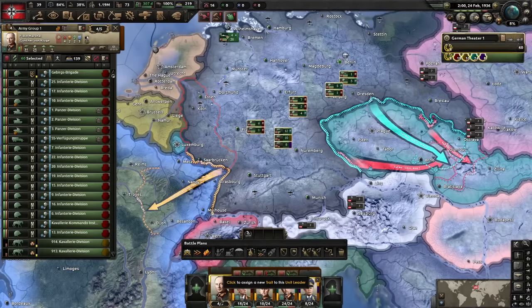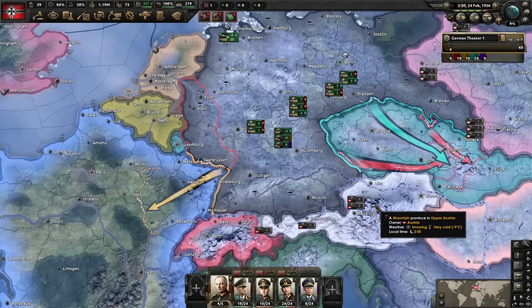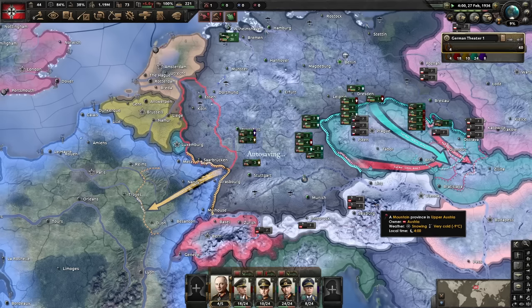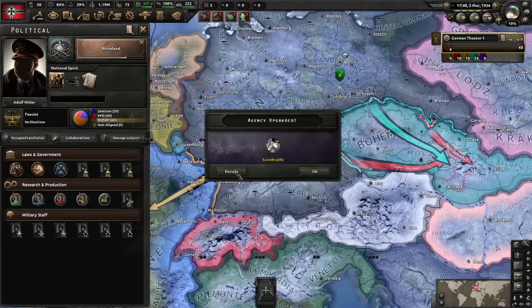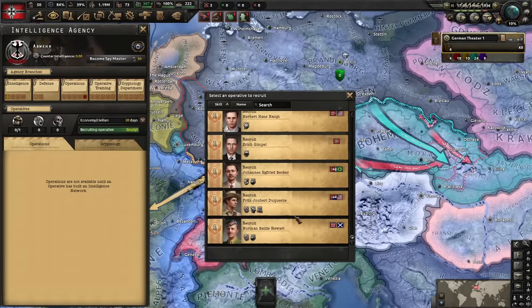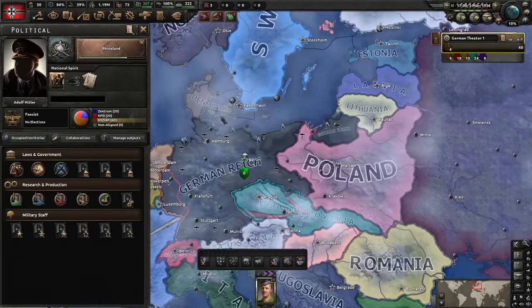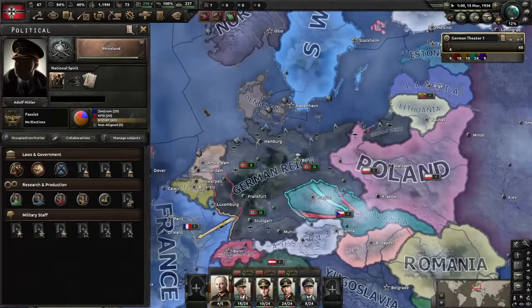12 of the 30 cavalry divisions that we recruited have been assigned to the border with Czechoslovakia. Another eight move to an airport north of Dortmund, and the remaining 10 will mend the border with France. The next thing on our to-do list is to dismantle the exits, which we can do right away since the faction has no other members. At the same time we get our first operative and order him to build a spy network in the Soviet Union. We don't need to do that to achieve our goals for the run, but it's beneficial if you want to transition into an all-majors campaign afterwards.